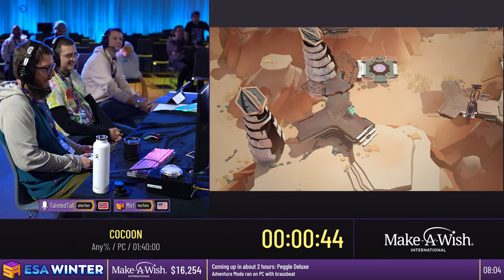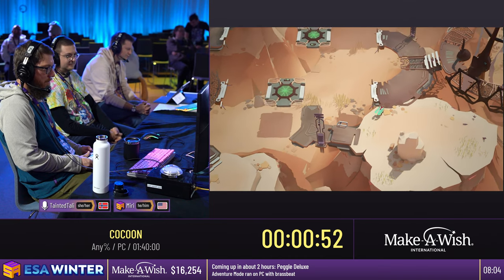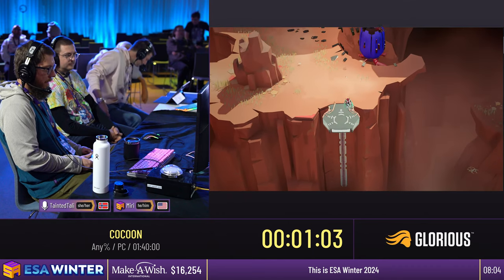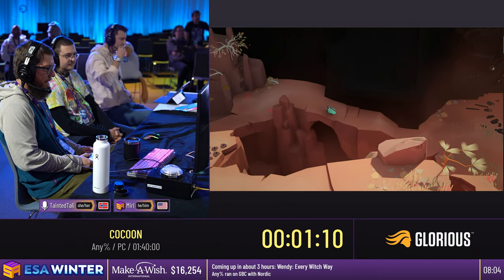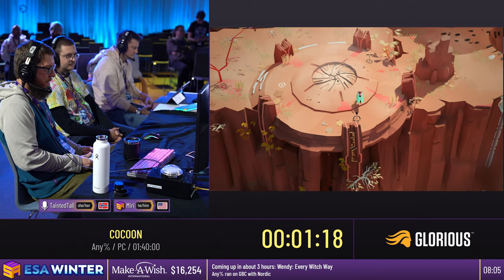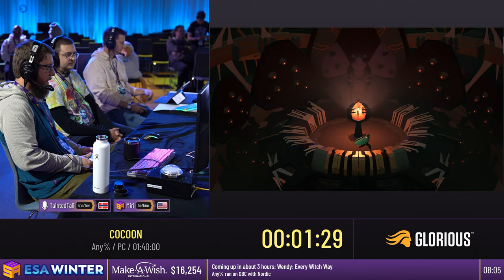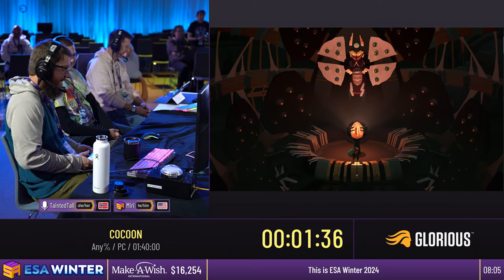Really the name of the game is just optimizing your movement, taking as clean lines as possible in this first section, and just not forgetting the puzzles. The puzzles are the important part. Here's our first puzzle — just Baby's first puzzle. We got to go through here and we're going to be manipulating these little lift platforms to go across this chasm. The game starts pretty slow, but it does get just absolutely mind-bending insane by the end. So we're going to be here in the red world, introduced to the game's primary mechanic.